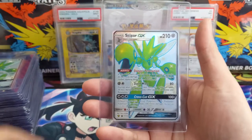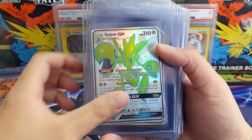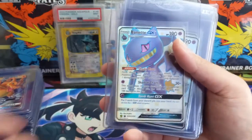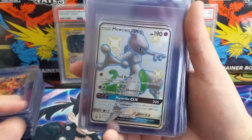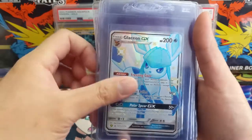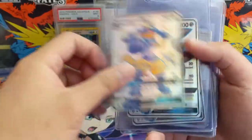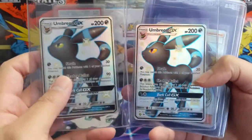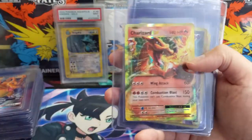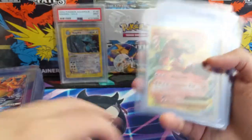Now we're on to some Hidden Fates Shiny GXs — Scizor. These are all looking pretty good. Tapu Bulu gold, Buzzwole, Mewtwo — that's a nice one, three of them. Got some Evolutions with Glaceon, three Glaceons, Articuno, Lucario — oh, double Umbreon, very nice. Some Cynthia's, no Espeon, another Evolutions card.